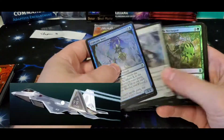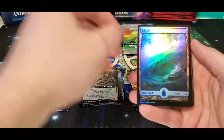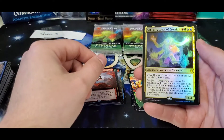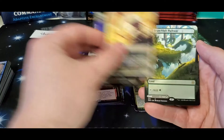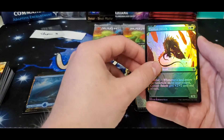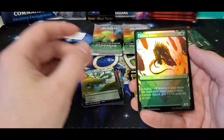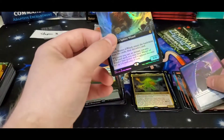Maybe we'll end up pulling a bunch of fetches or something out of here. Island, and here's Lypo for me, and a foil Omni — there you go, that's a decent hit in the box for sure. I will say, every box that we've opened so far we have pulled at least a Polluted Delta — it's been in between $120 and $130. Master of Winds for the box topper — not a whole lot there either.